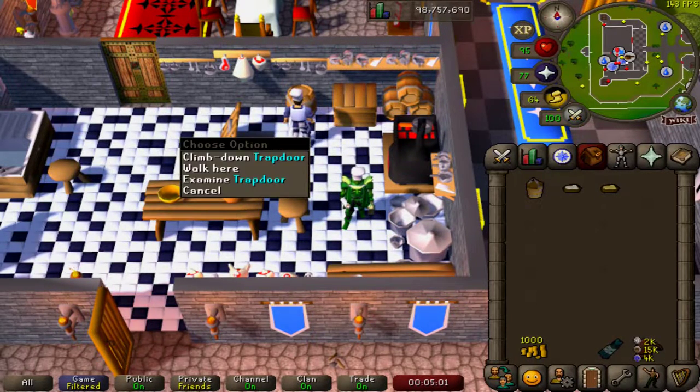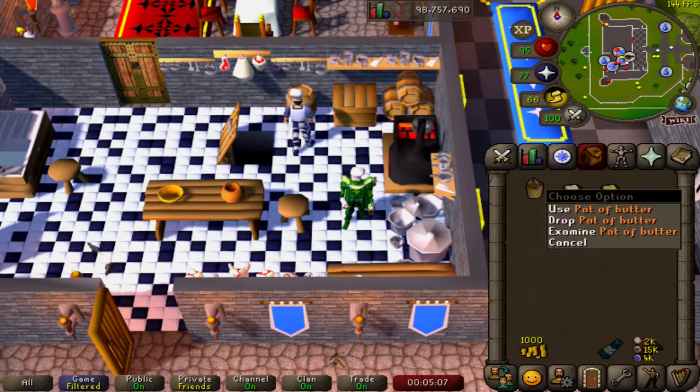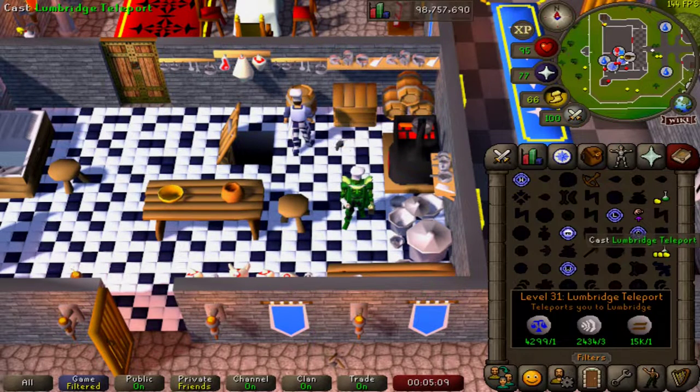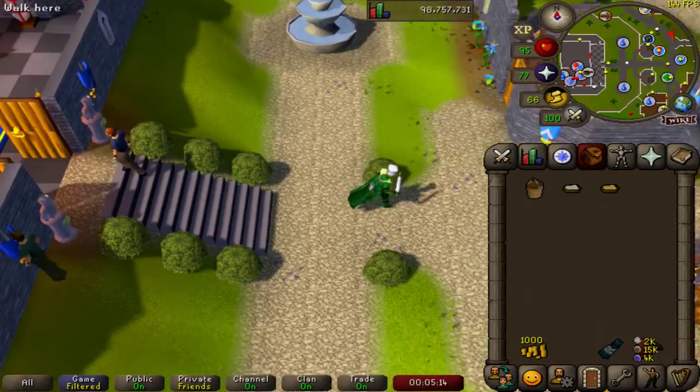Downstairs in the Lumbridge cellar — we've been there before — the culinary romance's chest. We can buy ourselves a pot of cream or a pat of butter, or we can go to Lumbridge farm.